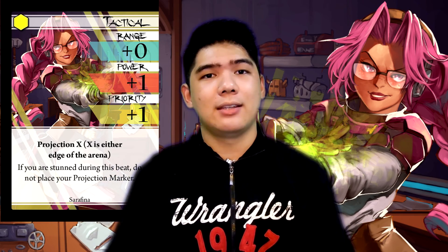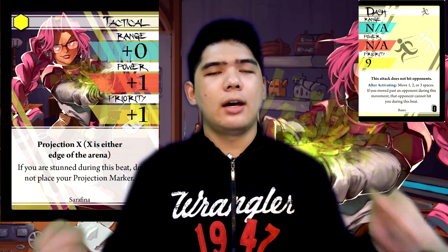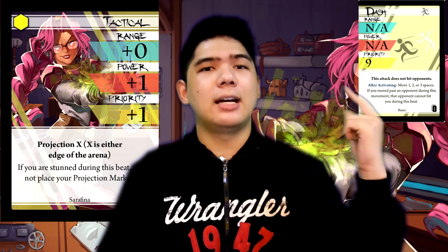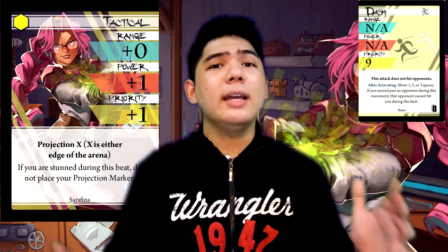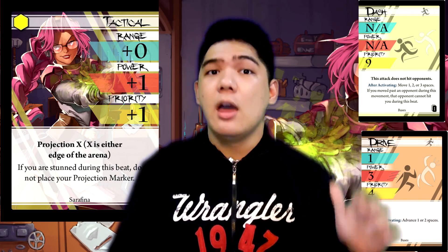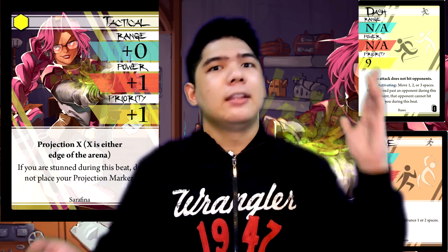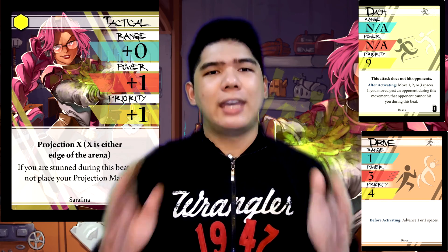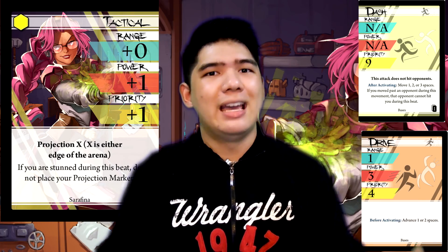When it comes to attack pairs, I highly recommend this with Dash. Dash is quite effective on Tactical. Although the power and priority are generally wasted on a card like Dash, it allows you to gain positioning advantage for the next turn times two — not only do you get to reposition Serafina, you get to reposition her projection marker as well, allowing you to set up an easy Vortex no problem. You can also easily pair it with Drive. Tactical Drive is quite a powerful attack, boasting a lot of power and speed, and you can easily get into melee range with your opponent, which again easily sets up the Vortex mix-up. Just be careful of your opponent stunning you because you won't be able to use your projection placement ability if you do get stunned.